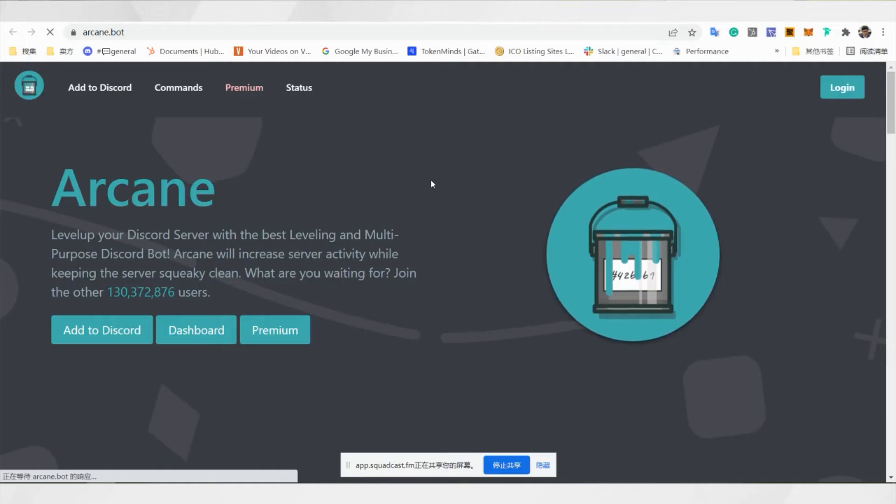Another one is the Arcane bot. It will also have a dashboard for managing rewards, like notifications of members leveling up, experiences, options, or tracking. It's also very important that we get all the bots really organized in the sidebar.